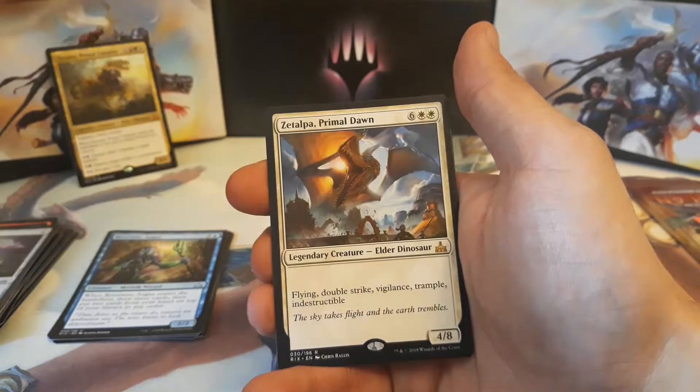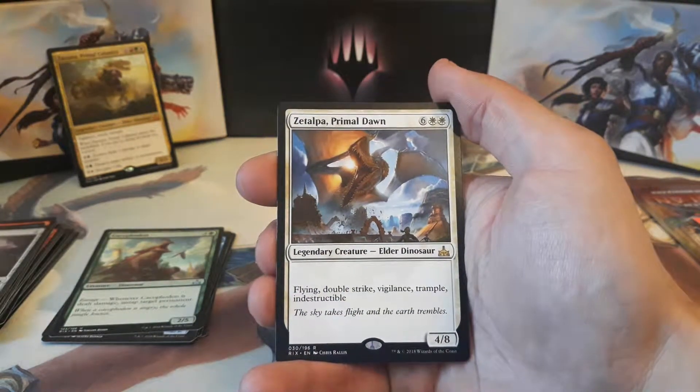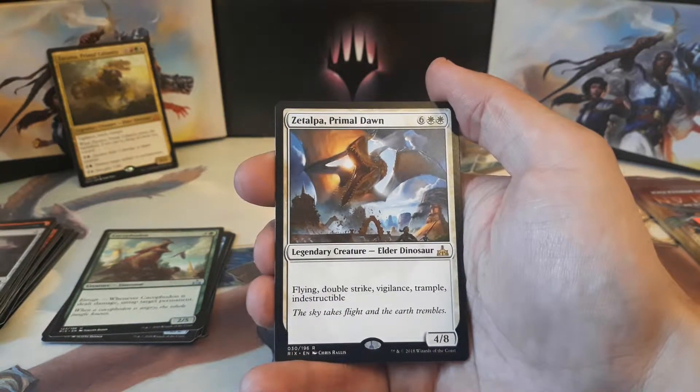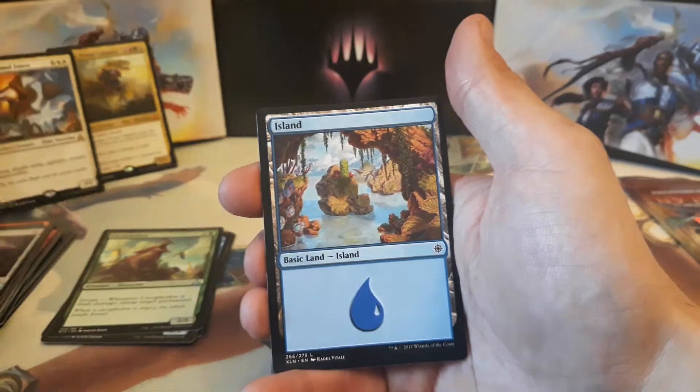And our rare is a Zetalpa, Primal Dawn — another Elder Dinosaur! Six and two white for a 4/8 with Flying, Double Strike, Vigilance, Trample, and Indestructible. Holy cow, the creatures we're pulling today!